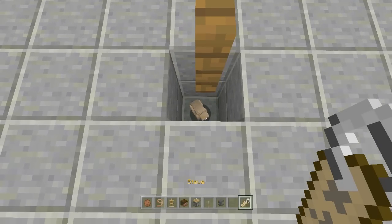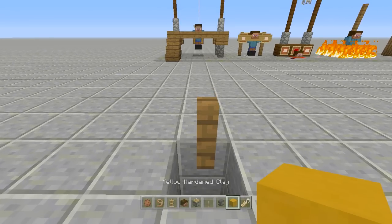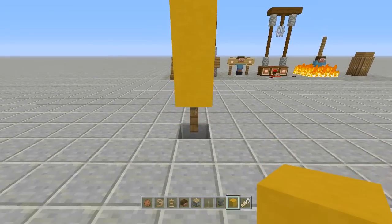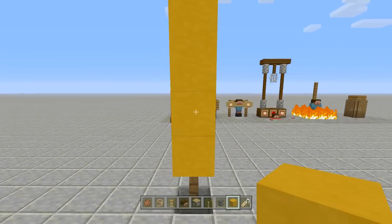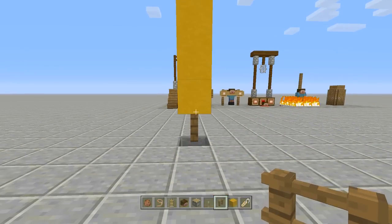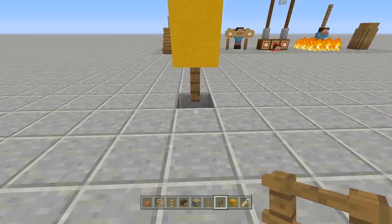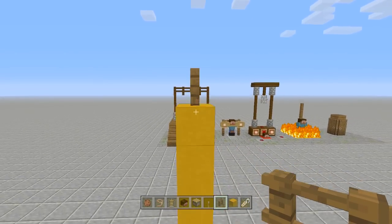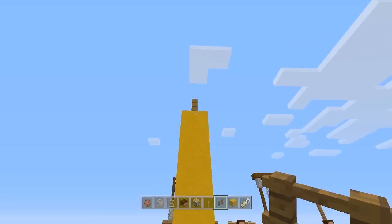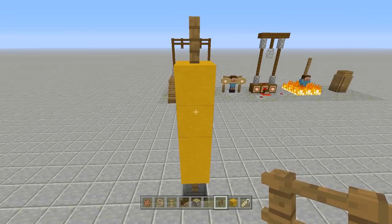Before we move any further, I highly recommend getting a name tag and renaming your rabbit — this will definitely 100% keep your rabbit from despawning. I'm going to name mine Steve because, well, I'm going to have Steve at our little gallows. Next, take out some blocks and come up four blocks above this fence post: one, two, three, four. So we have our fence post and then four blocks — one, two, three, four — and that kind of looks like a giant corn dog.